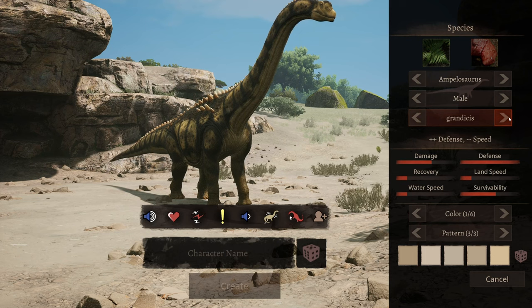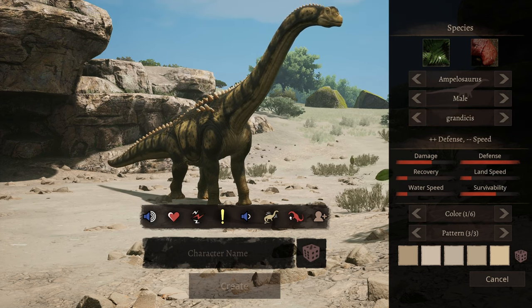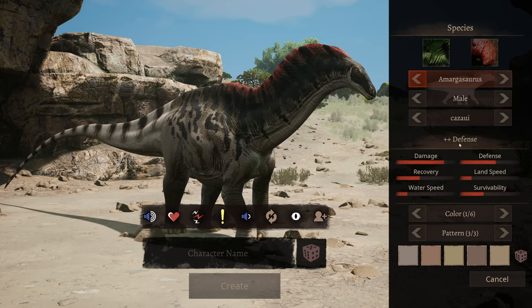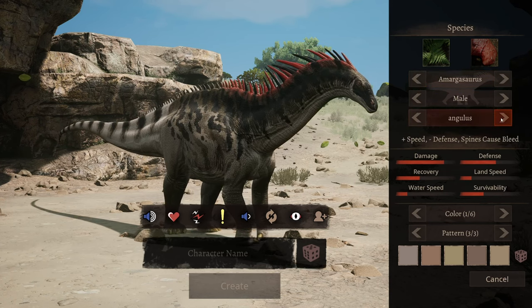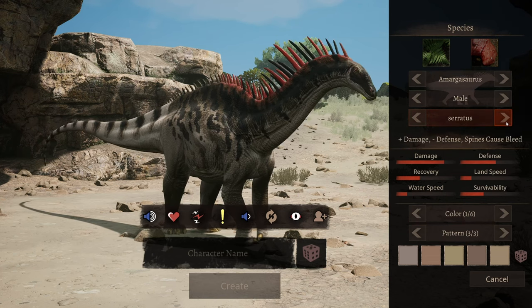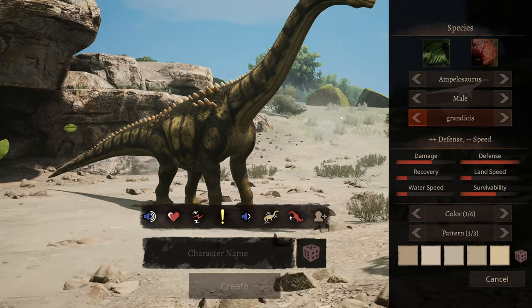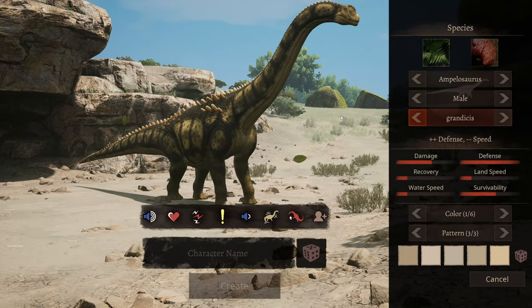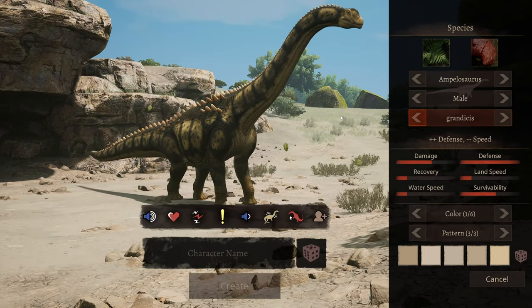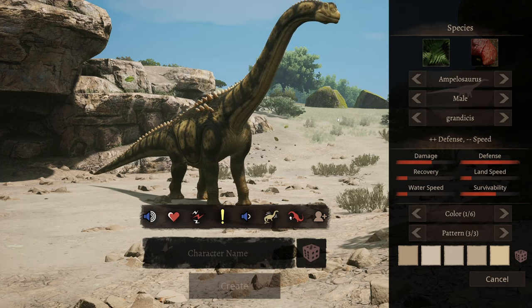I actually really like the double defense, but it says that it might double minus speed. And if you go with a Marga, it's only double defense while you have plus speed, minus defense, spines cause bleed and same thing with damage. But with this one it is just double defense and double minus speed. So I want to give this one a shot.